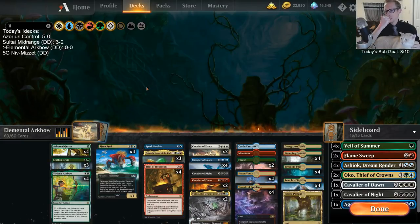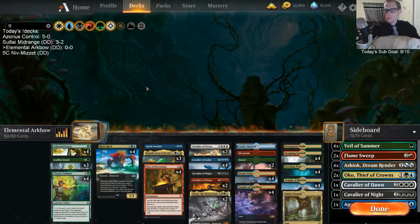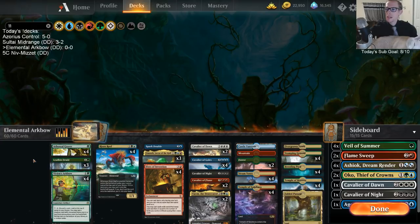You'll notice I'm not putting the Green Cavalier in here, and that's honestly because I'm kind of scared of milling out with the deck. That's why I don't have the Green Cavalier — I don't want to mill over five cards. But anyway, you have the Four Horsemen of the Apocalypse for our Elemental Arc Bow deck.